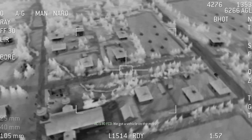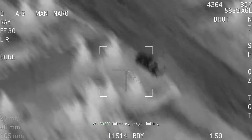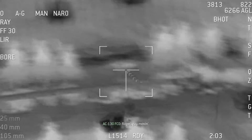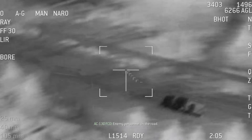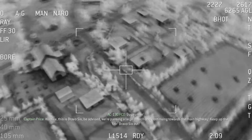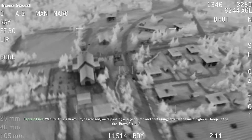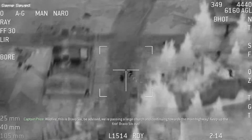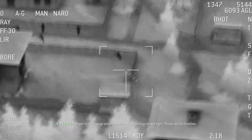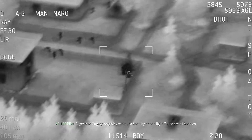We got a vehicle on the move. Nail those guys by the building. Roger. Guy moving. Enemy personnel on the road. Guy running. Wildfire, this is Bravo 6. Be advised, we're passing a large church and continuing towards the main highway. Keep up the fire. Bravo 6 out. Roger that. Engage anything without a flashing strobe — those are all hostile.